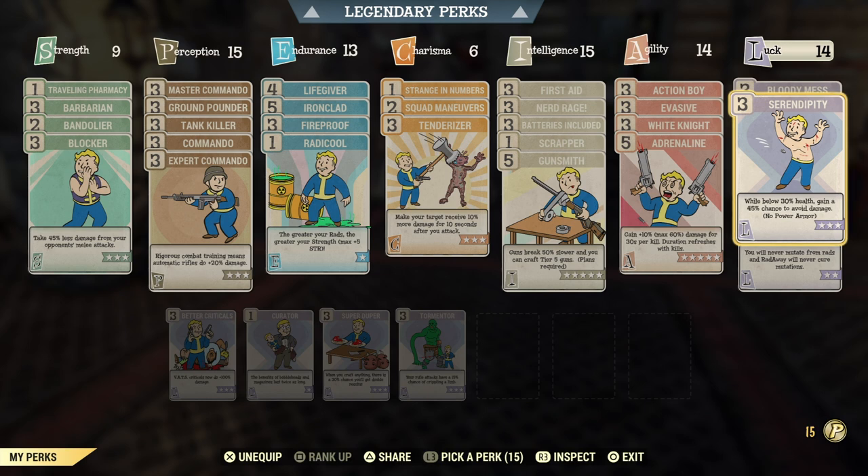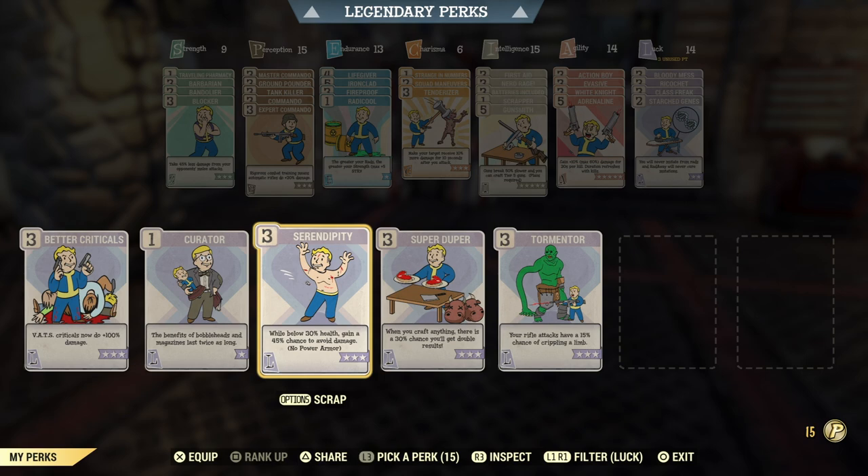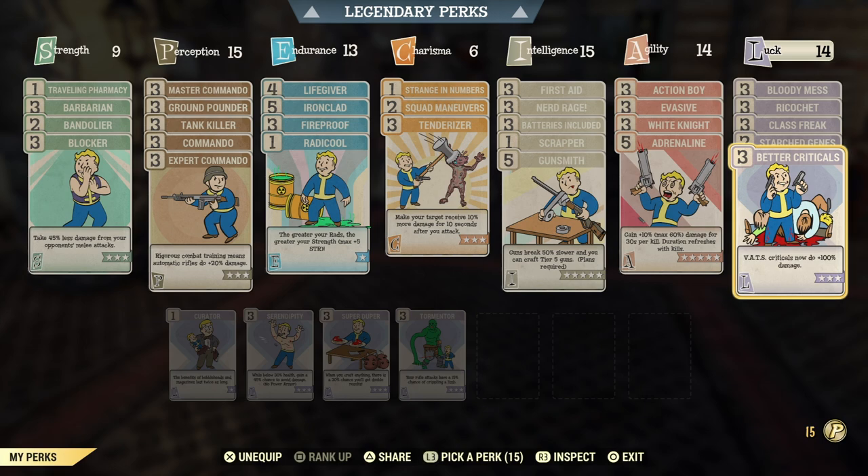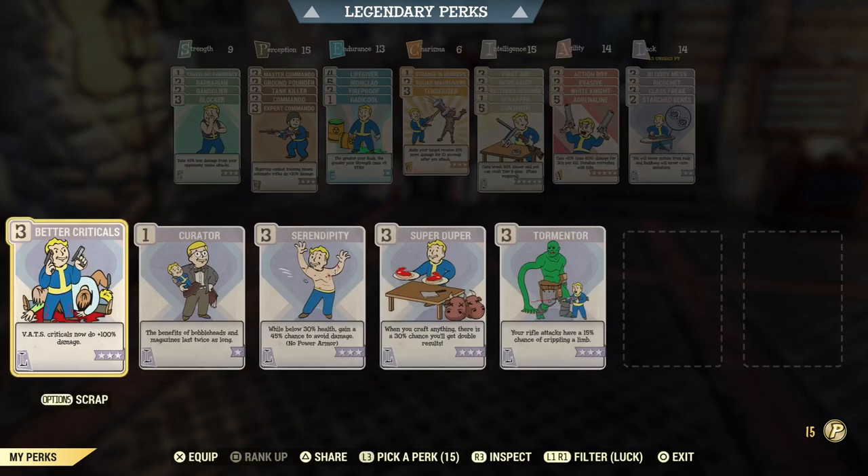Sometimes I do swap out Serendipity for Better Criticals with this build — it does a little bit more damage if I'm going to be fighting a tankier enemy. But for the most part you don't really need it. Like I said, I'm going to show you that you can do more than enough damage even without bloodied weapons.